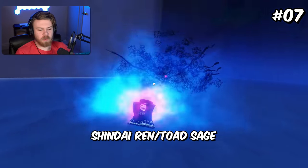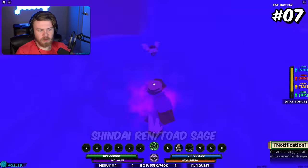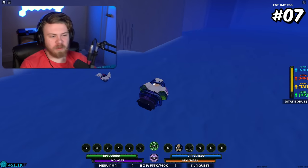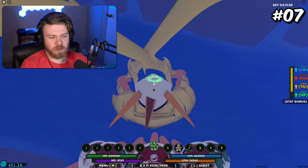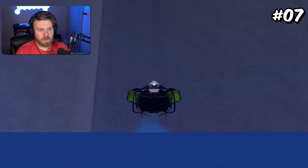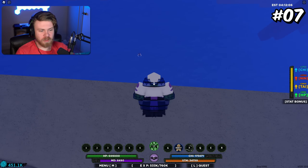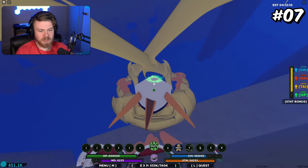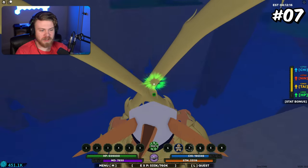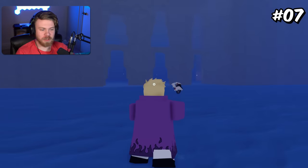Coming in at 7th place, we have Shindai Ren and Toad Sage. This one isn't for the reason you might expect — look at the C2. First of all, this is absolutely hilarious. For some reason, Toad Sage actually makes you bigger. I am literally so big here — I'm literally so big that I'm halfway through the ground. I'm bigger than this entire map vertically. I think it's absolutely hilarious, and it's just a really good mode combination just for that.